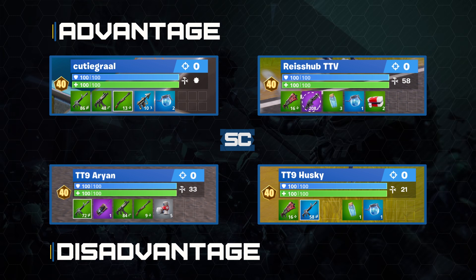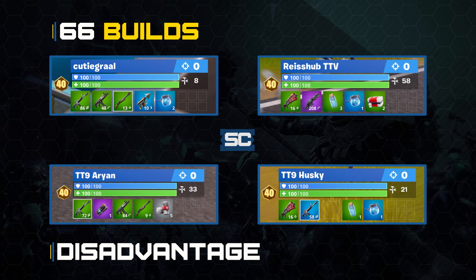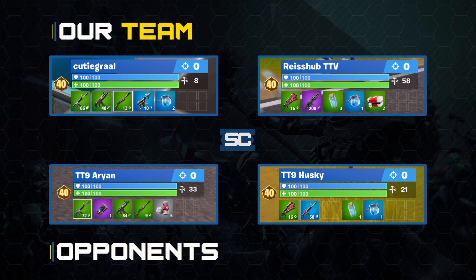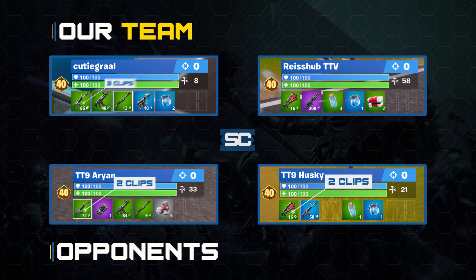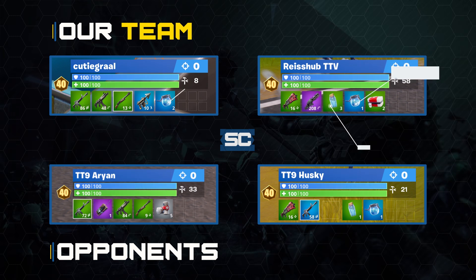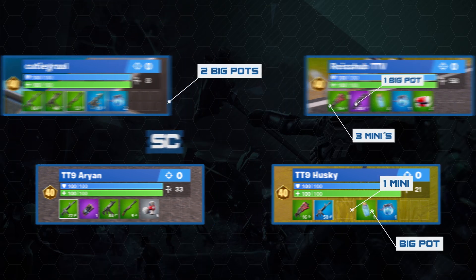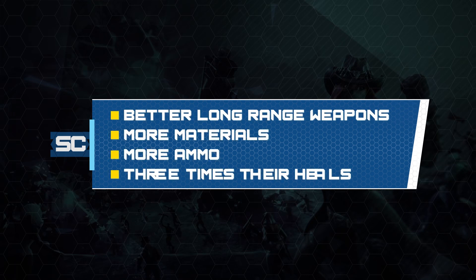Looking at materials, our team has a combined 66 builds whereas the opponents have a combined 54 builds — another slight advantage for us. For ammo, the minigun shines as I have 208 bullets for it in the early game, and my teammate has three clips of AR ammo, while each opponent only has two clips of long range AR ammo. For shields, we have three minis and three big pots between us, whereas the opponents only have one mini and one big pot.